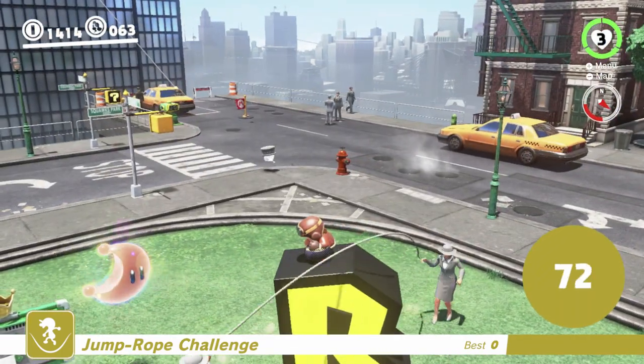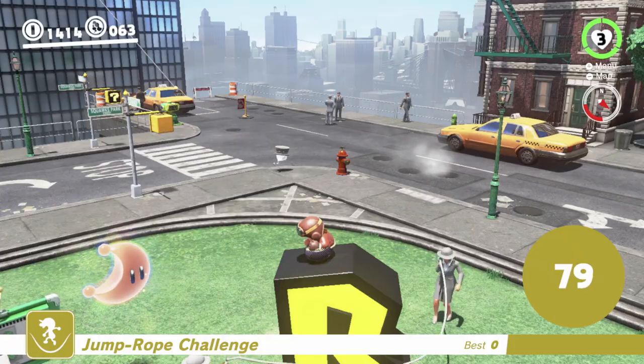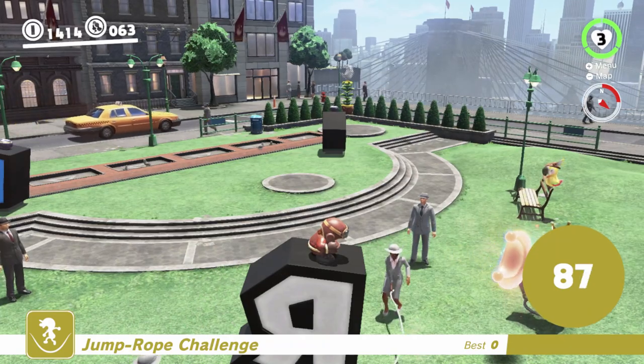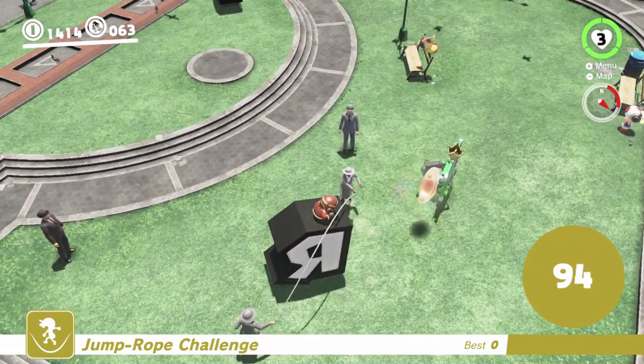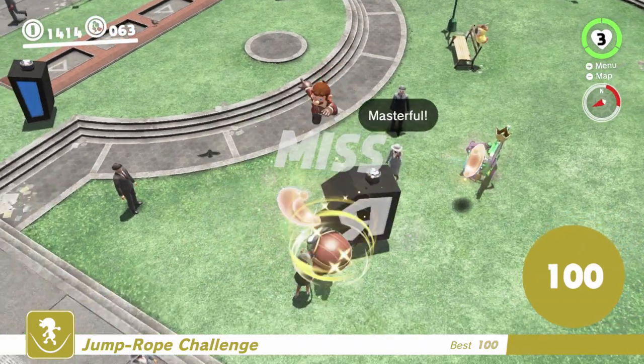If you do this without permanently crouching, Mario actually falls asleep on top of the R, which I think is funny. It doesn't happen in this one because of course we're permanently crouching. You just keep doing this for a little while longer — they get faster, so... 95, 96, 97, 98, 99, 100. That'll be the trick.